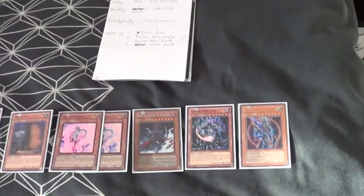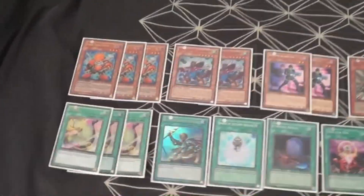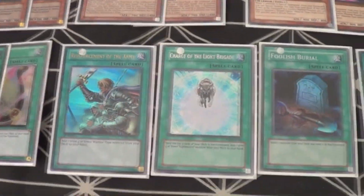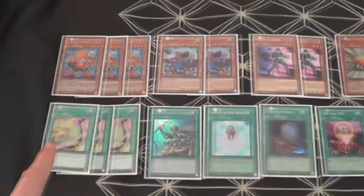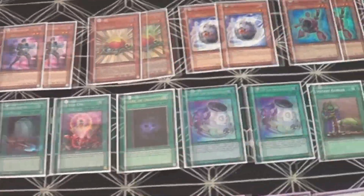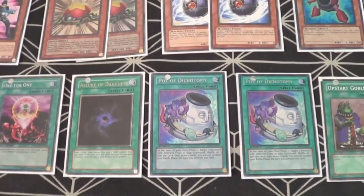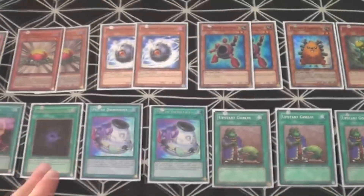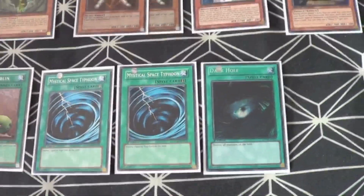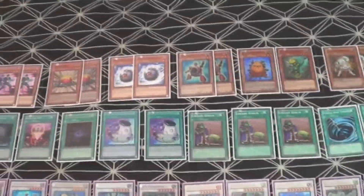For spells, we play all of our searchers: one Reinforcement of the Army, one Charge of the Light Brigade, one Foolish Burial, and one One for One. These basically add cards to your hand, put some from the field into the graveyard — they're the way we get all these cards set up to make our huge combo plays. For speed and pure draw power we have one Card of Demise, two Pot of Dichotomy, and three Upstart Goblin — lots and lots of draw power to get to our combo pieces quicker. To finish off, we have two Mystical Space Typhoon, one Dark Hole, and we play no traps at all because we're very fast and we don't like setting, so their MSTs are dead.